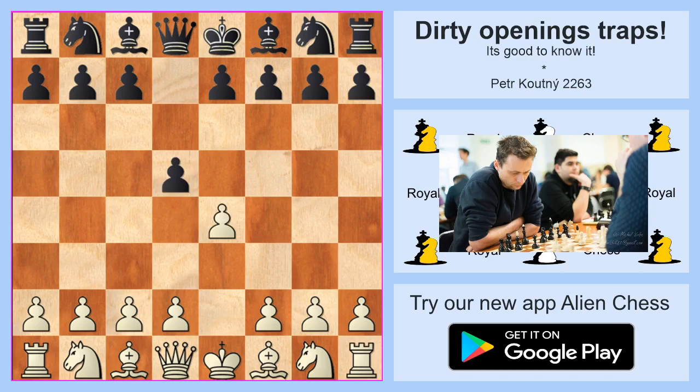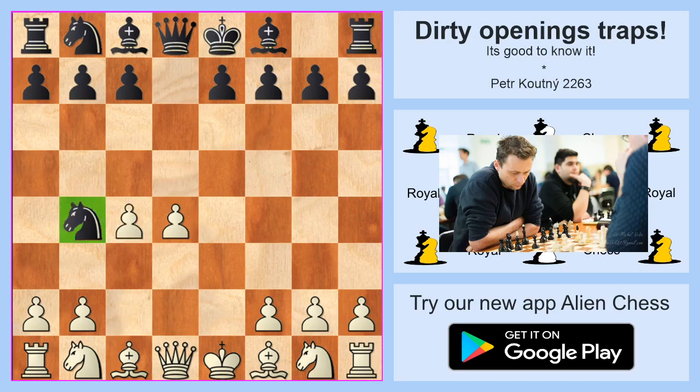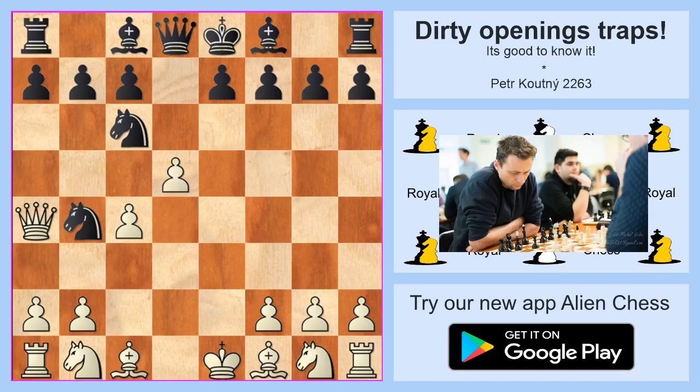Now we can see my lovely opening once again, with the strange looking move Knight b4. In the first example we saw a queen move and a3, but now what happens after the move d5? It still looks like black is lost because it's very difficult to see how black will save his knight on c6. But there is one move here: b5.